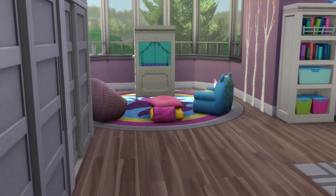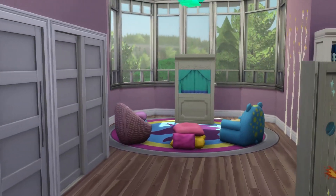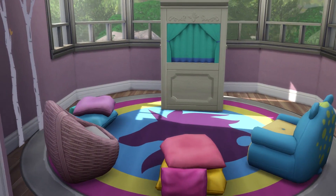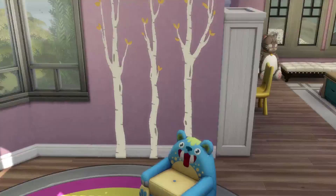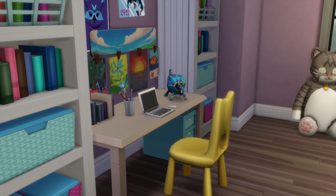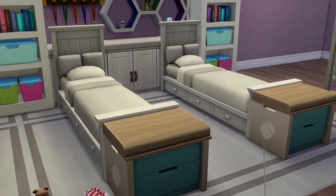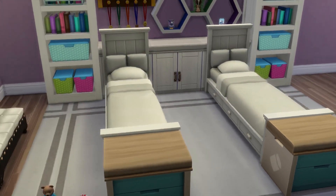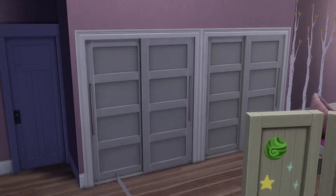Across the hall there's the kids' bedroom, designed by Sadie — this is all her doing. She insisted on a puppet area right here, and these are all the colors she chose. There's a computer and laptop area for the kids, and a double bed because Sadie said maybe Selena would like to sleep in her bedroom too. There's also a wardrobe. It's a really cute little bedroom.